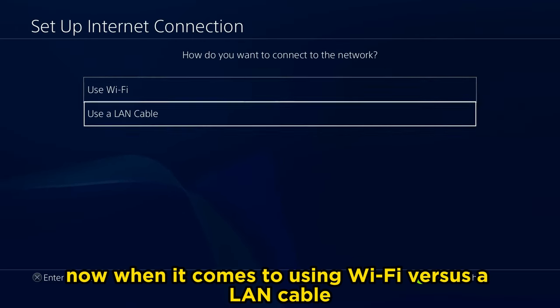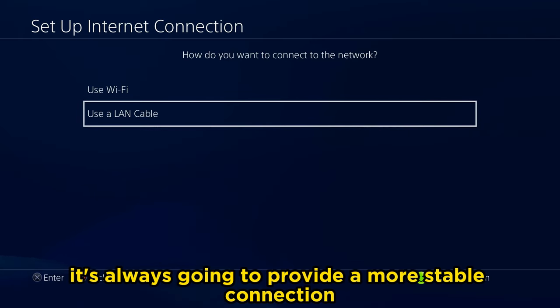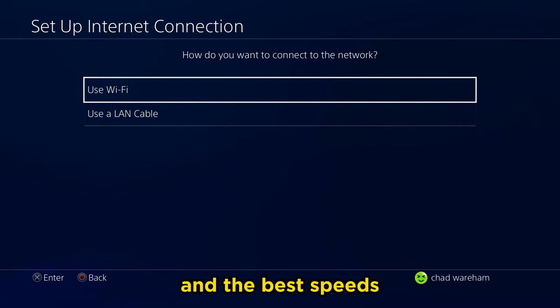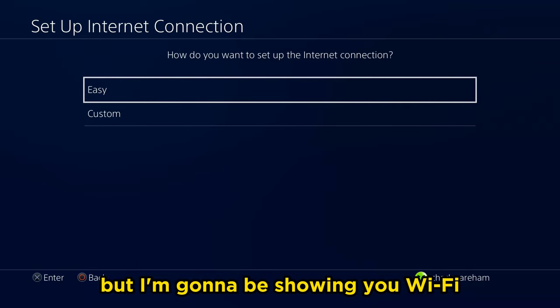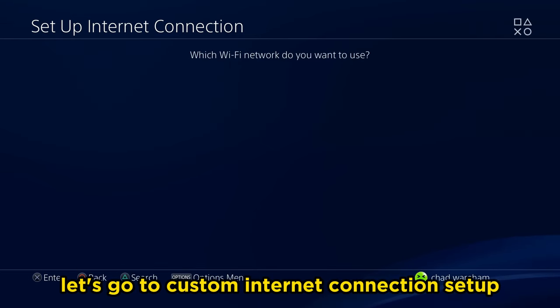When it comes to using Wi-Fi versus a LAN cable, I always recommend a LAN cable — it's always going to provide a more stable connection and the best speeds. But I'm going to be showing you Wi-Fi because we're going to be customizing some settings. So let's go to custom internet connection setup.